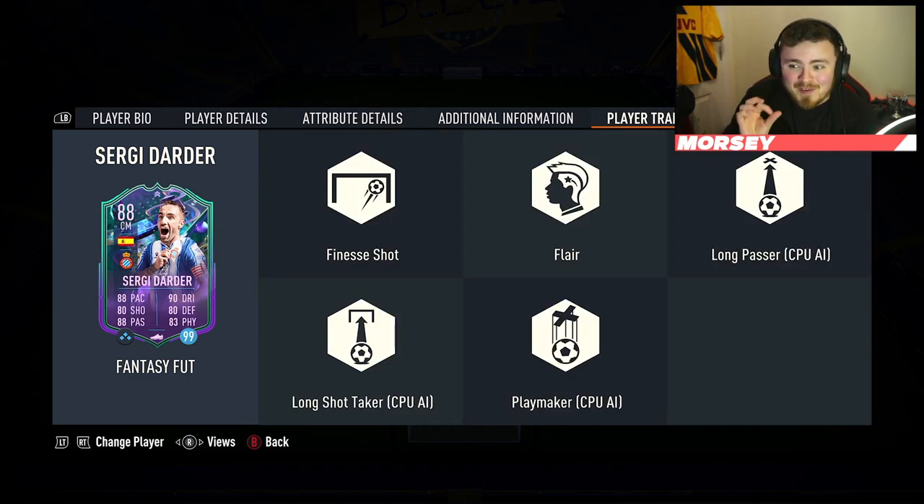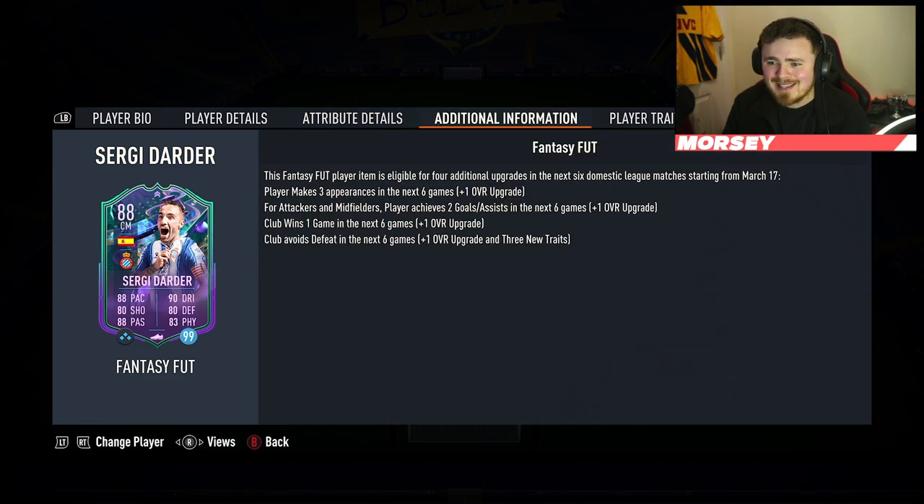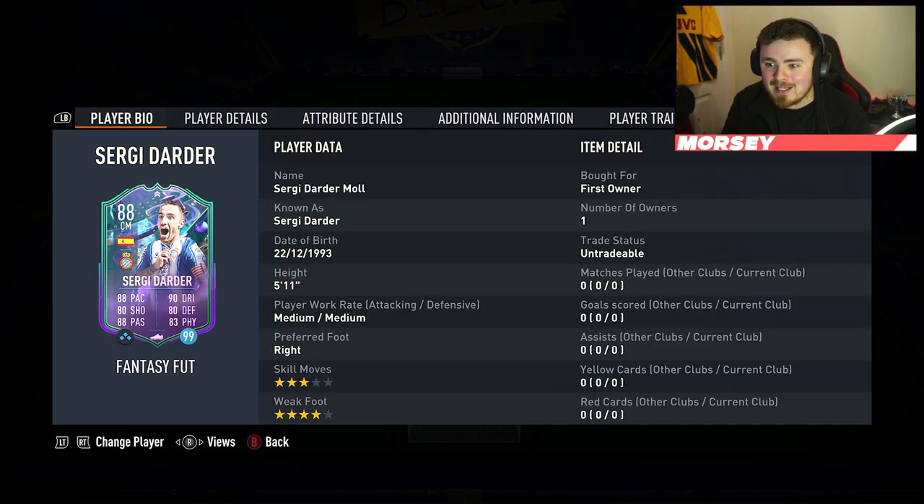We've got a finesse shot trait, so we're going to be pinging those in today's video. With the 90 shot power and the reasonable long shots being 84, it's a really nice looking card. The actual price of the SBC, if you do it to get his card without the loan, I believe it's like 150K around that bracket. Once again, I'll confirm it at the end of the video. But the upgrades are pretty nice, boys. If you need additional information, that is in the tab here.